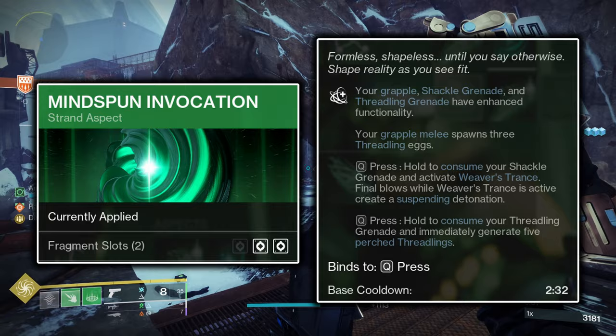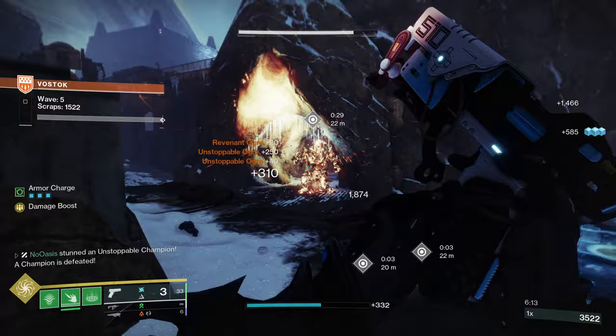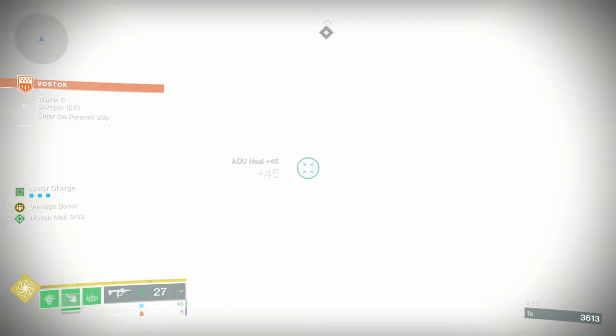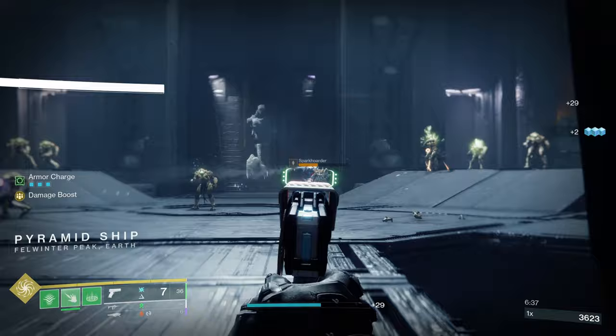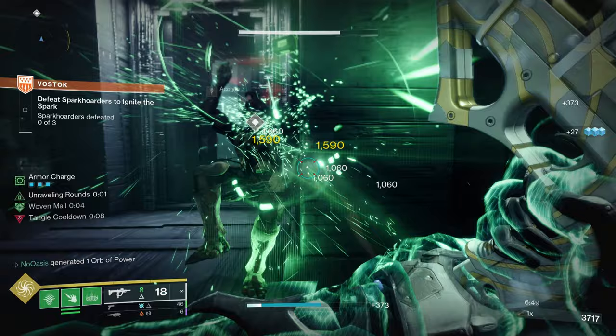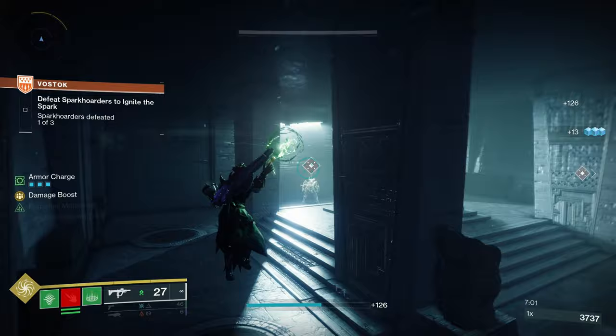Mindspun Invocation enhances your Strand Grenades. For the Threadling Grenade, it allows you to consume the grenade to instantly generate 5 Perched Threadlings — a 67% increase over throwing it for 3. Perched Threadlings un-perch and seek out enemies you damage with your weapons or melee. Mindspun Invocation also enables the Grapple Grenade option, where the Grapple Melee will summon 3 Threadlings upon damaging a target. If you prefer running Grapple Grenade, having Mindspun Invocation equipped allows you to do so without significantly lowering your Threadling generation.